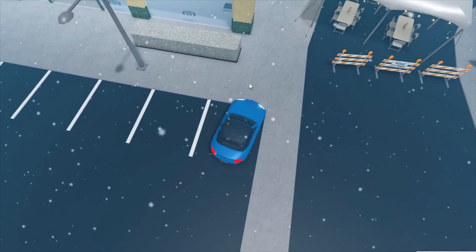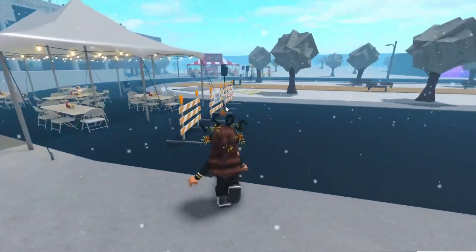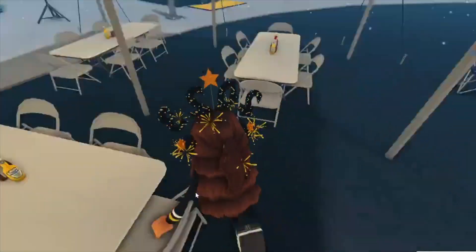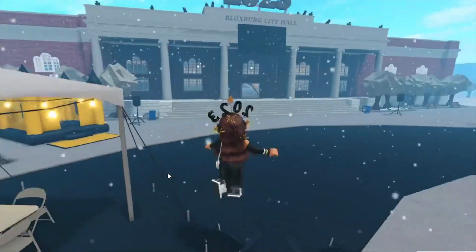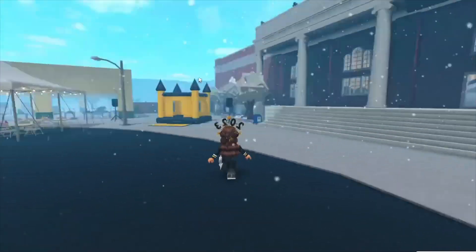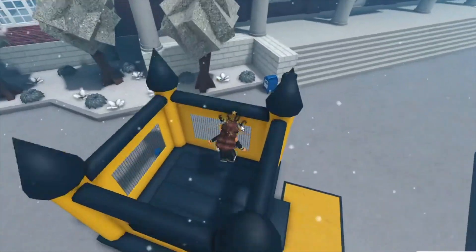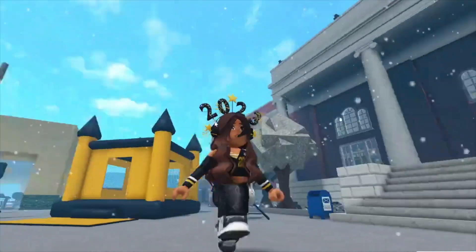Over here you have a cute little New Year's party gathering area. Comment down below if you want to see a roleplay here at the New Year's event. There are seats to sit at — and yeah, you can sit at them and watch the fireworks. There's a countdown right there. We also have a bouncy house for the kids — you can bounce and spin.